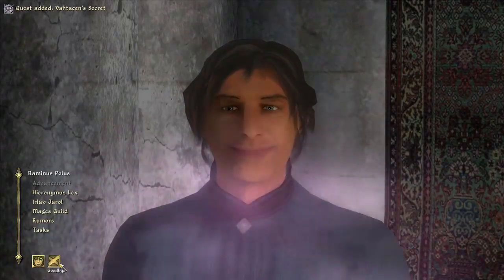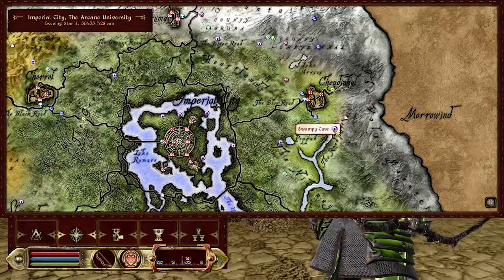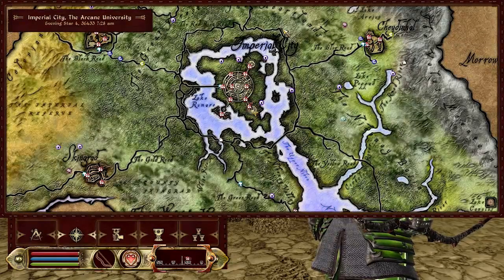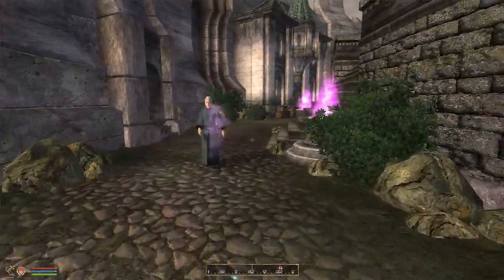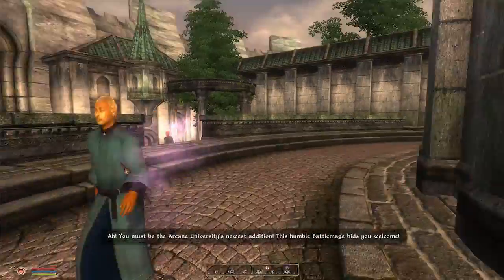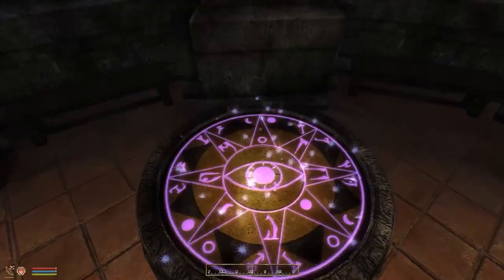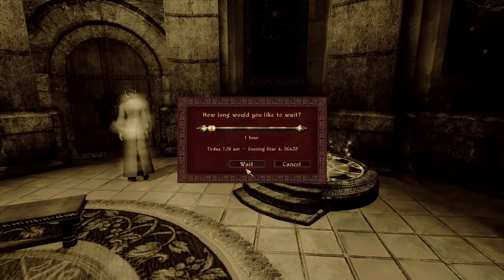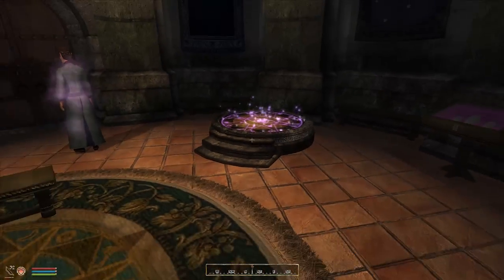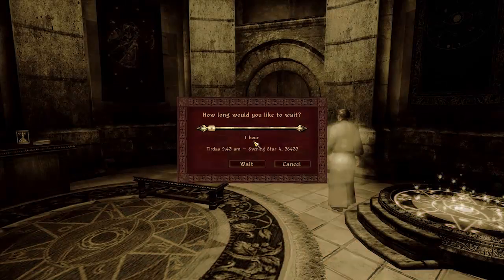I think this is outside Shadenhall. Is that it right there? No. I think I have to talk to someone inside this building right here first. Where is this person? Can I go in here yet? Nope. Wait one more hour. Nope. Don't want to break the law, so hurry up and get out of that room.